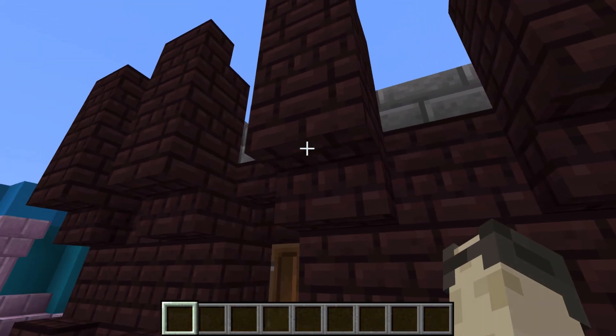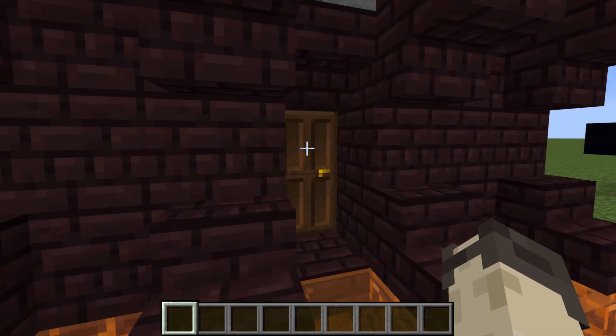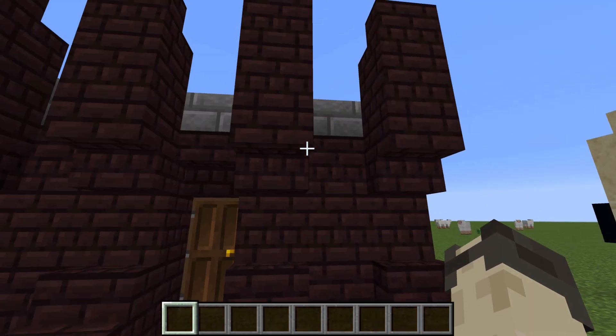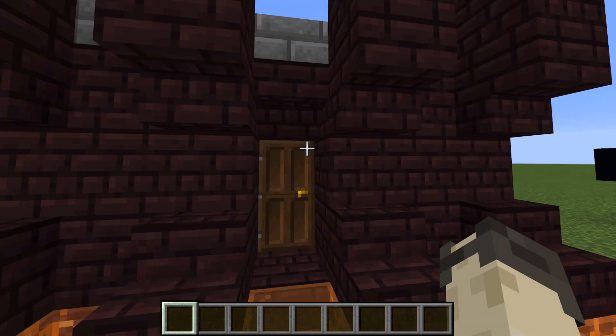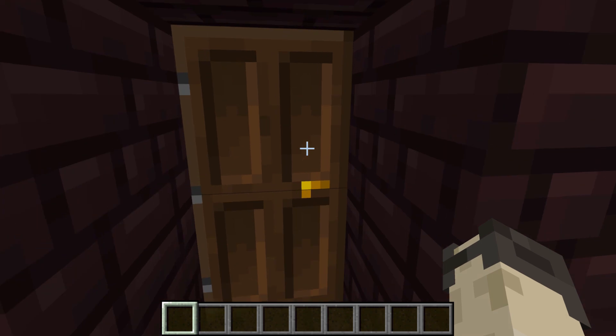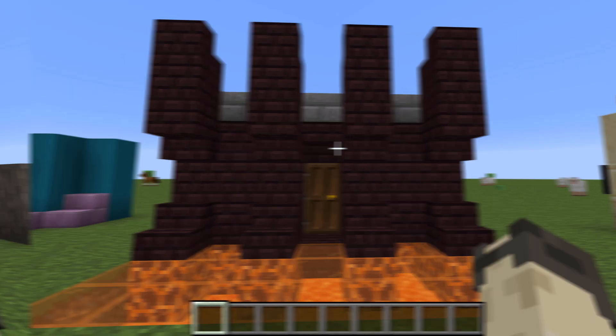With the stairs facing out on the top and bottom it makes it seem kind of reclusive, like it's its own thing. Whereas if this was the other way around and it curved out it would seem a lot more jovial and welcoming. This uses a dark oak door which has nice contrast to the nether bricks.